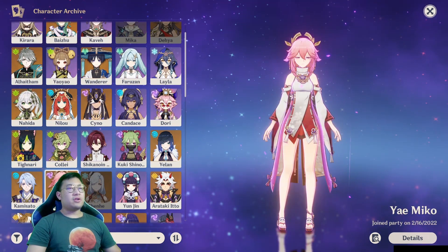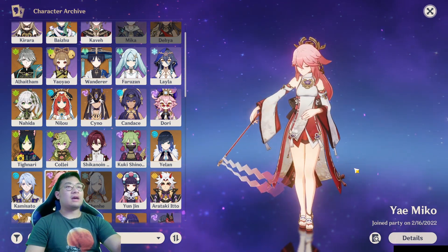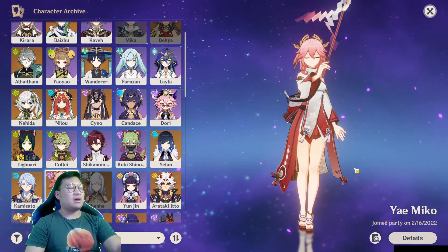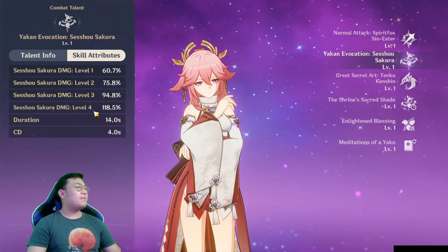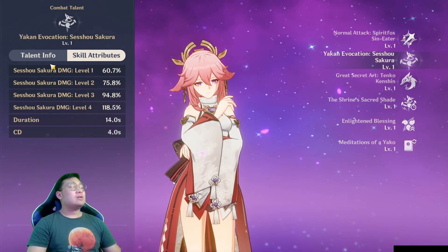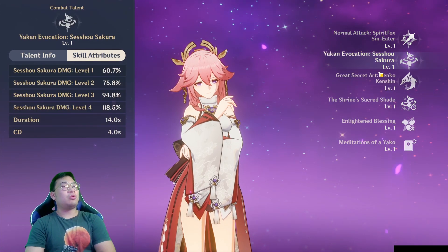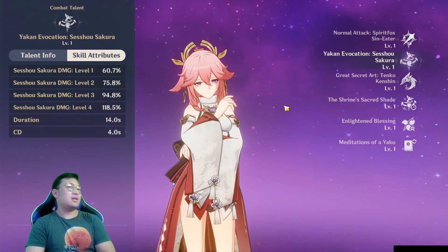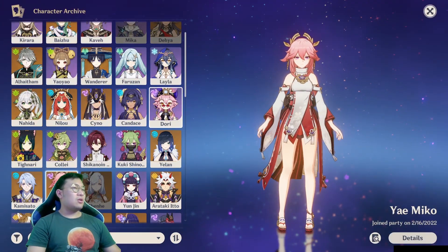You can also use Golden Troupe for Yae Miko. She is also greatly boosted by this artifact. When you summon at least level three Sesshou Sakura totems, you can already deal a great amount of damage. When you use her burst, it resets the cooldown of her skill, so her Sesshou Sakura are re-summoned. It's very good for Yae Miko.